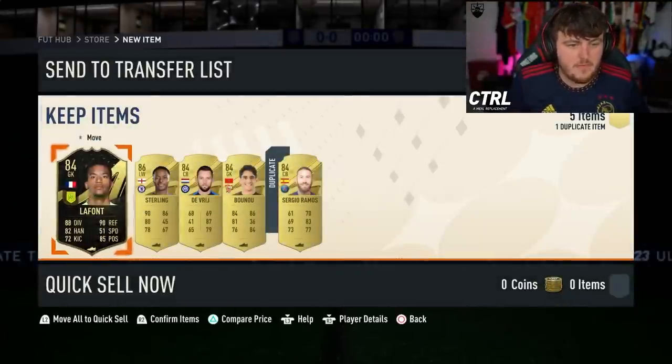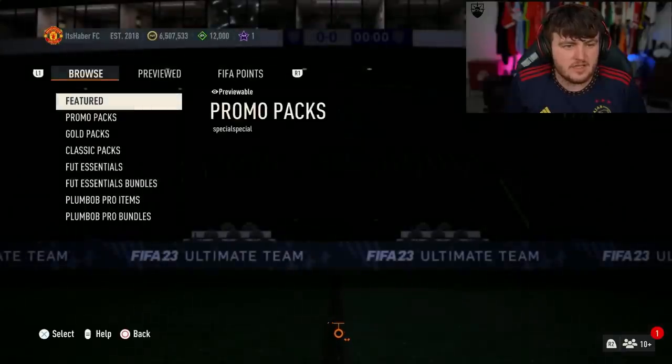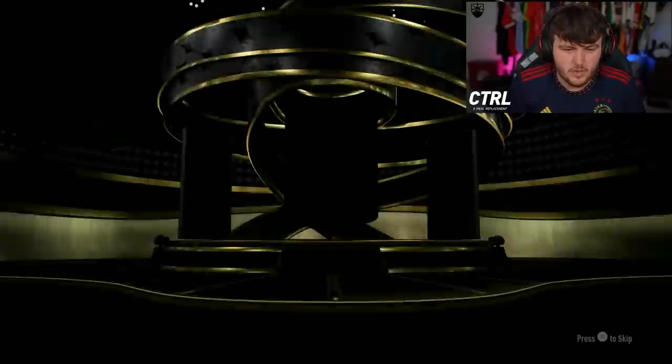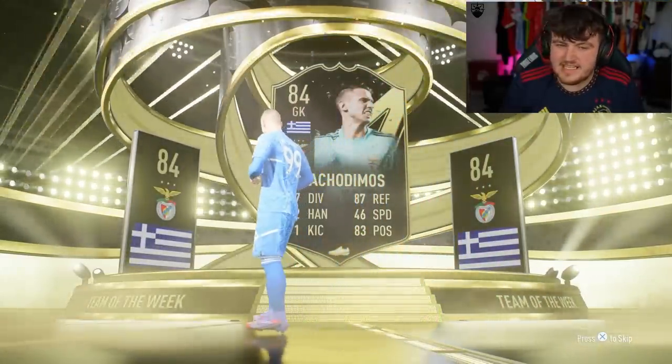I opened my 84x5 and got a couple of walkouts, not too bad. Hopefully we can get ourselves a Centurion. There's also a new pack in the store — the Team of the Week Reboot Pack. We'll open this first, and then the 50k packs. Also today, I packed my best card of the year, which you'll see in this video. It's crazy — I packed an insane card, and I'm not clickbaiting you.